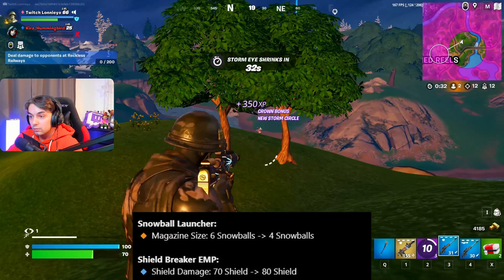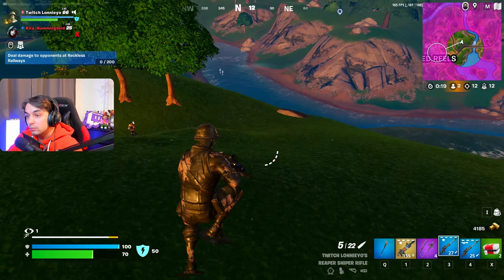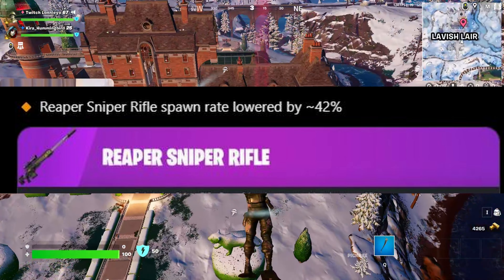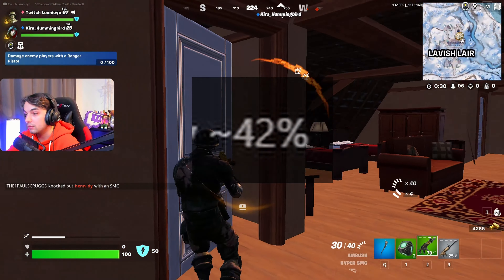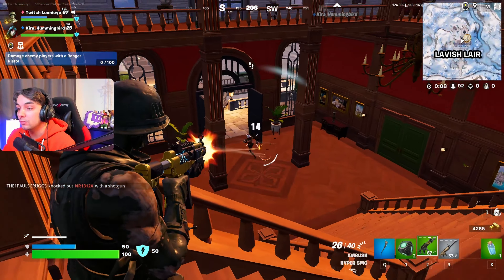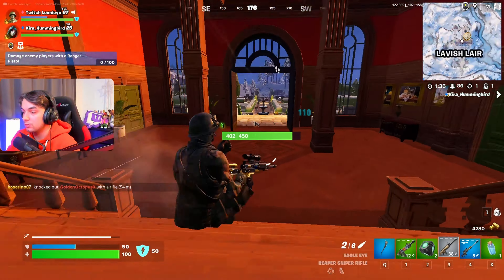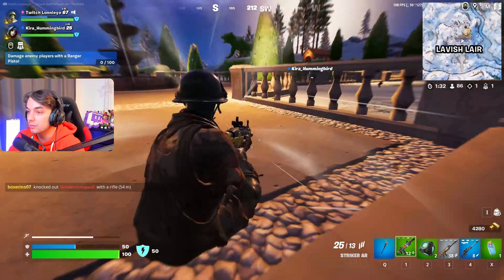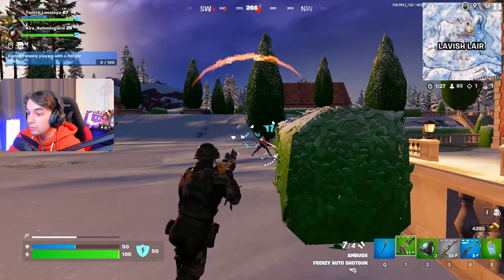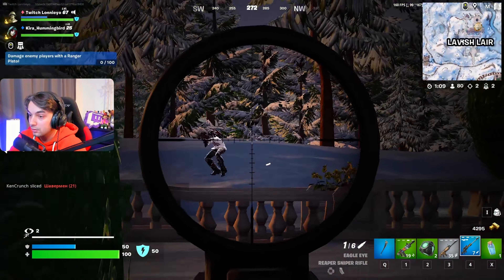The snowball launcher got nerfed by two bullets and the shield breaker EMP has been buffed by 10. This is actually why I believe Epic Games kind of saw the double snipe build coming — they nerfed the spawn rate of the sniper rifle by 42 percent. That is insane and will make it slightly harder to get two sniper rifles. However, for this build you absolutely have to go into a vault, and I don't think vault spawn rates are affected. You always get two sniper rifles there, so I think you'll still get at least one sniper rifle every game.